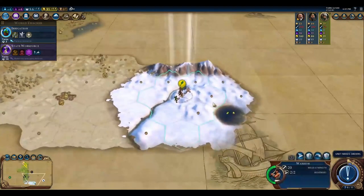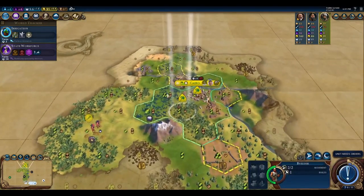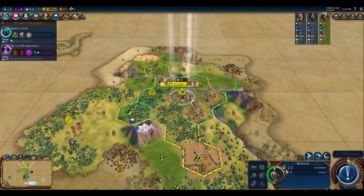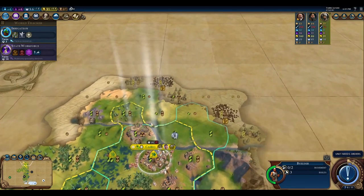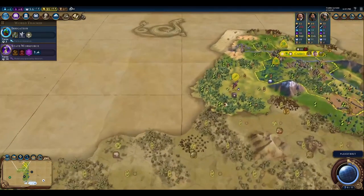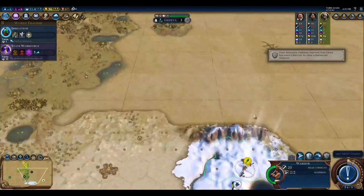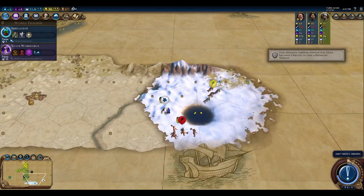We'll bring out the Mayan Twins. I've got to get out of that tundra area — it's not super beneficial for them to be there right now. Two more turns until we finish Irrigation. Let's see what's down here — we'll be able to work that and chop that.